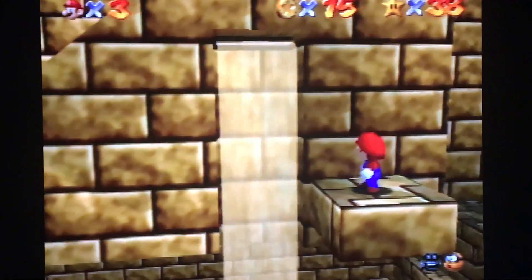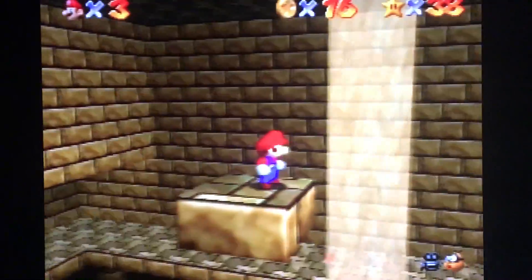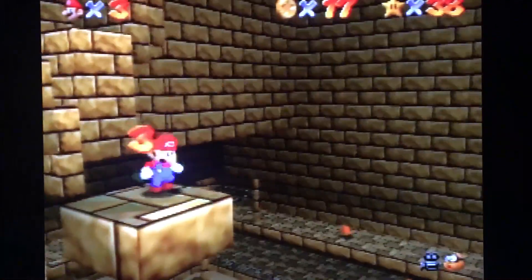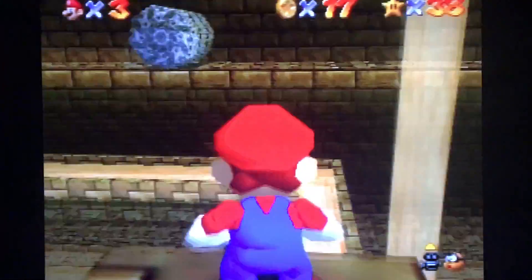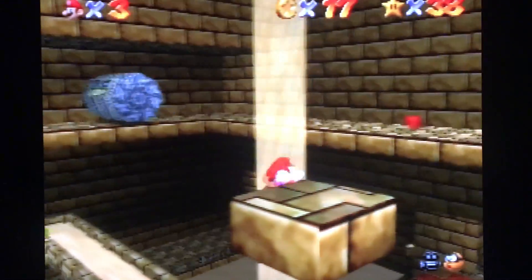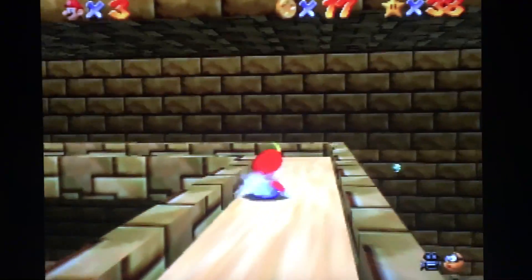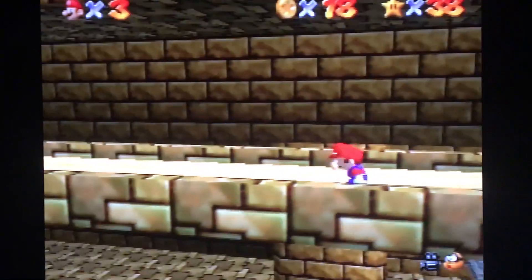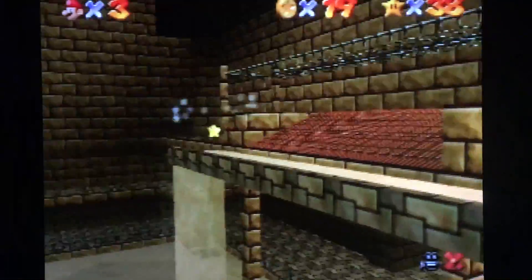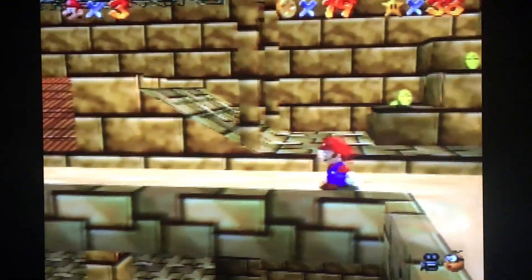Instead of going up here and getting this star right there, you're gonna drop off to the side here. My camera angle's all messed up. There we go — sort of. There's the first one, and the next one, right there, just on the other side of the sand. I'm just gonna jump over there and then butt slam. This is kinda tricky. That's the hardest part of this one, just hitting those first three. And he's gotta get the coins that are in the sand. There it is — just like I knew what I was doing.